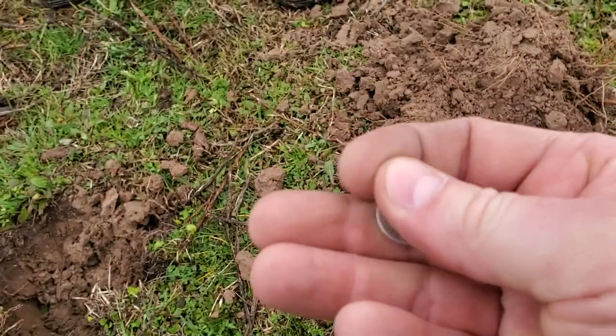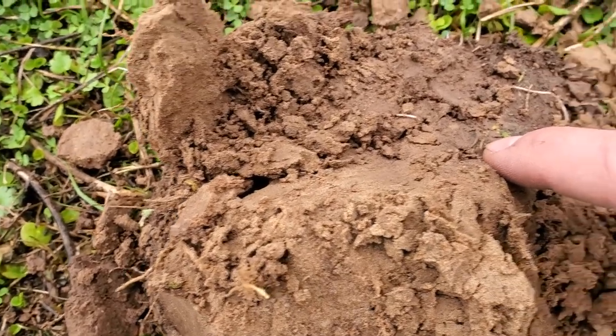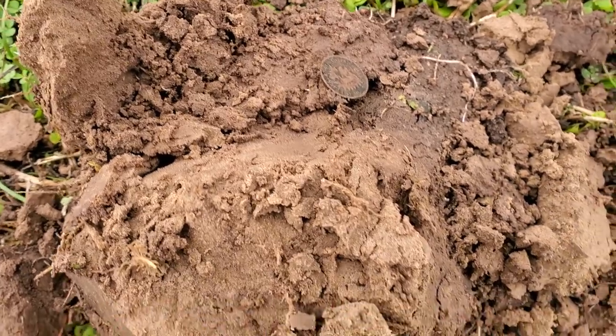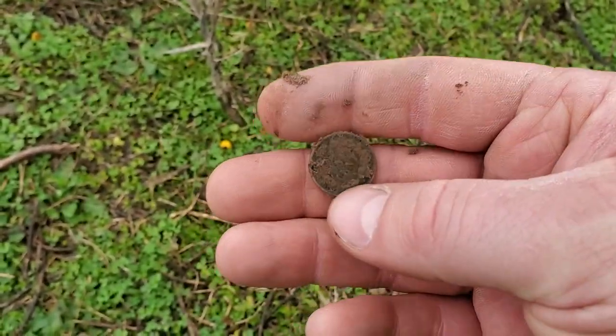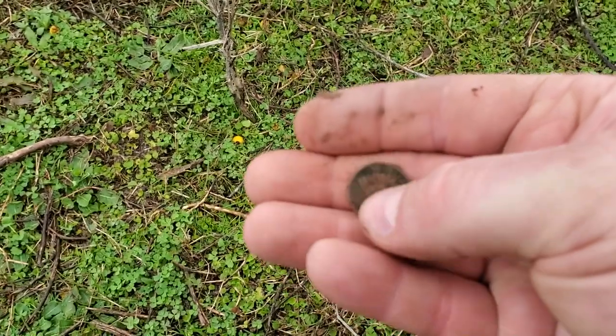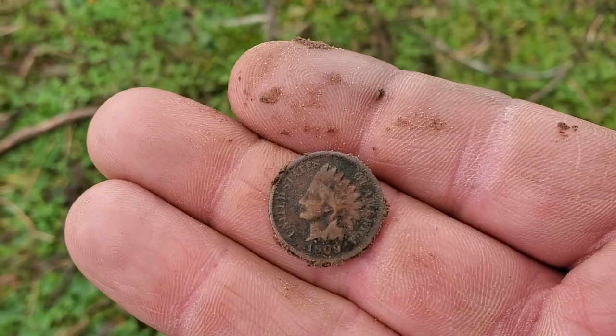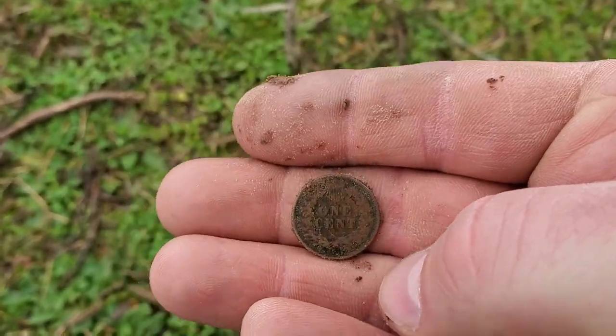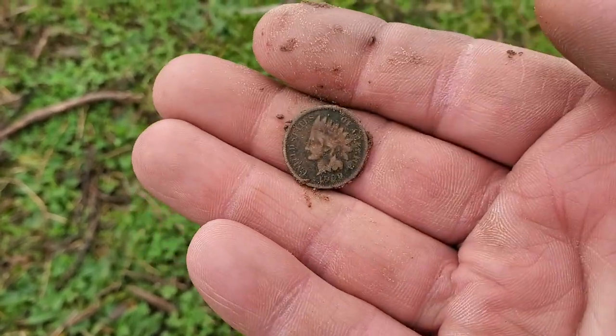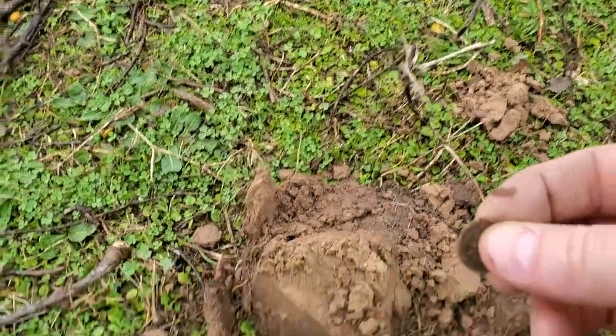I was digging a 22 — I wasn't going to record this because I thought it was going to be a wheatie. But when I began to look at it, it doesn't look like a wheatie, it looks like an Indian. Indians usually don't ring up at 22, but let me show you — there's the edge of it right there. Indian for sure — that's definitely going to be an Indian head penny. That's beautiful. That is a 1909 — the last year! Almost a wheatie, I knew it. It was ringing up like a wheatie. Alright, got two Indians and a shield nickel; Nugget's got a merc and a barber.